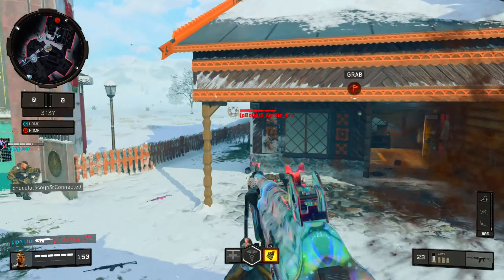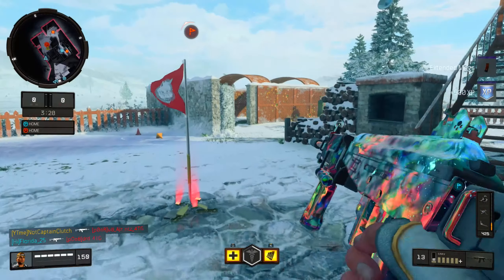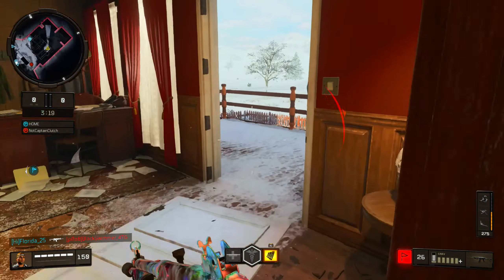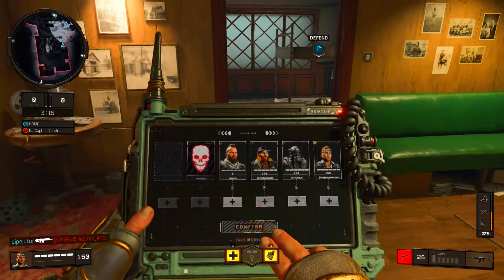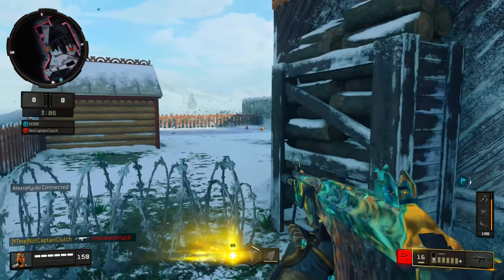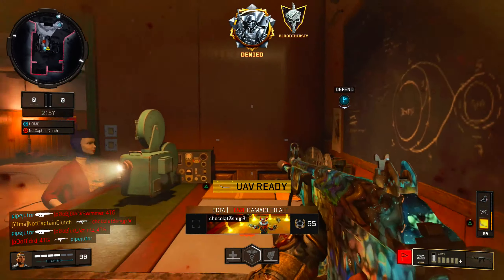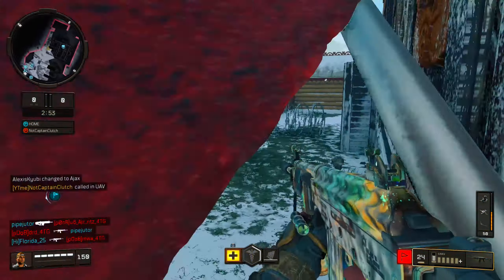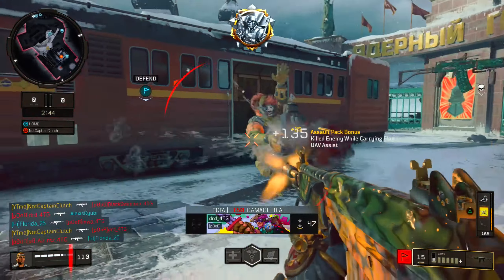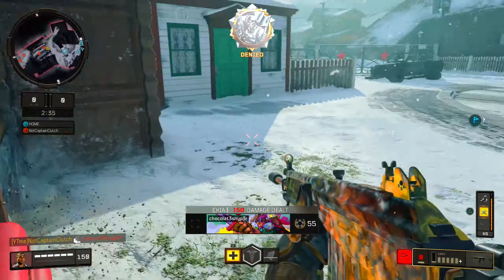There we go, got him! Got extended mags, that's huge. I'm just running, gonna chill in the house. Not dying, not today — oh my god, there's another guy. UAV, let's go! That guy's so weak.